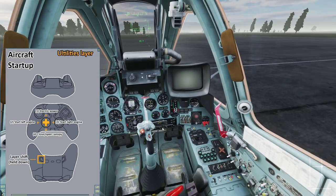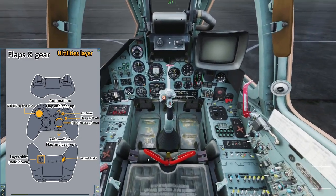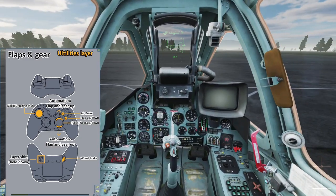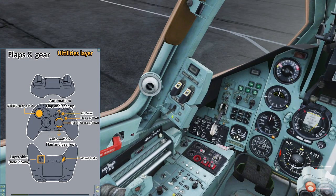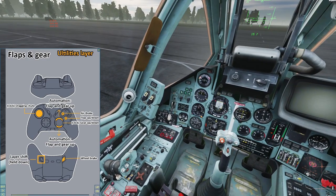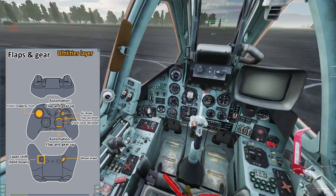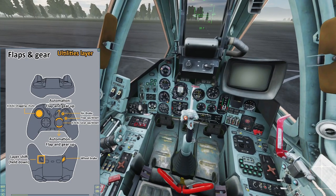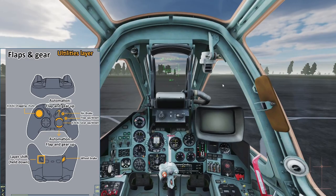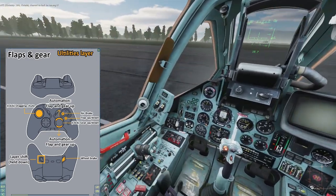Since this is a simulation, there's no fancy HUD with all the information right in front of your face — you will have to study how to read the instruments. Make sure the flaps are set to take off by pushing the right stick down while you're on the utilities layer. Use throttle but keep it below 50%. Steer the aircraft with rudder and brake with M1 to taxi your Frogfoot to the runway.